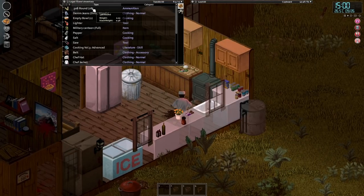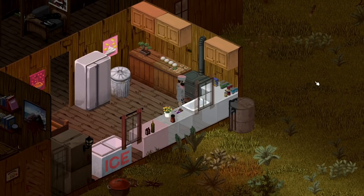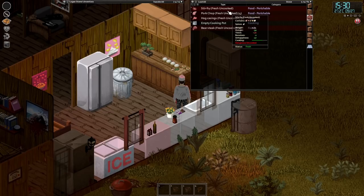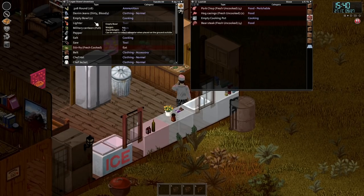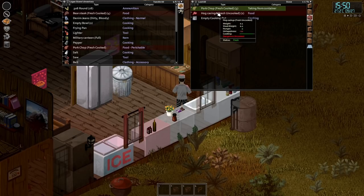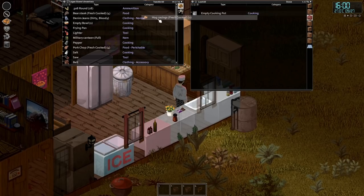Put out the fire, we'll quickly read the cooking book. Nothing happened - you didn't see anything. Everything is fine. Here we go - we've got our stir fry cooking up, everything is fine and dandy. Our stir fry is cooked - quickly eat it straight out the frying pan because we can't put it in bowls for some reason. Back to what we were doing. Let's grab the bear steaks. We've got the fresh cooked pork chop as well, and the hog casings are just about to be done.